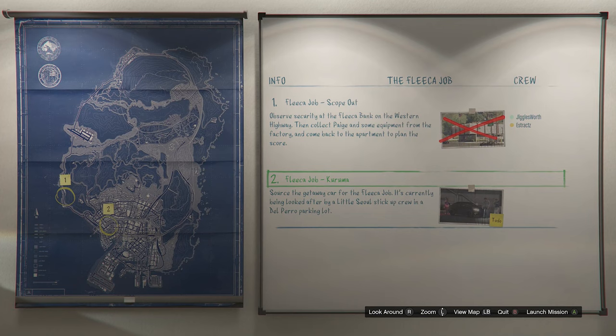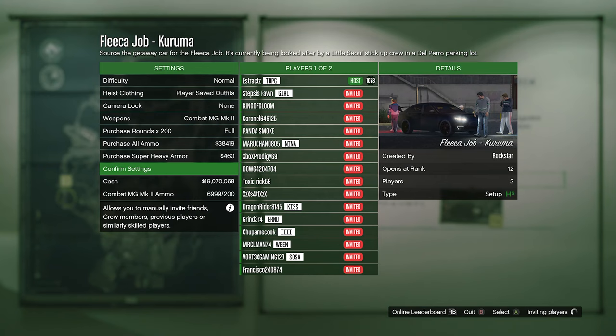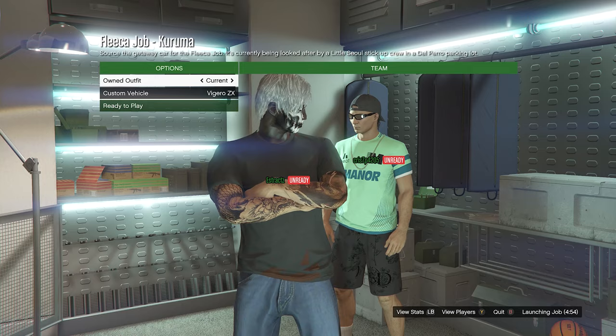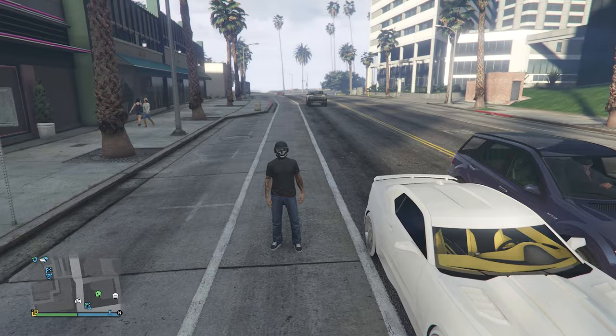If you're copying me, do the first heist called Fleeca Job. Complete the first mission called Scope Out, then go to the second job called Kuruma and launch that mission. Once you're in the Kuruma job or any apartment heist, set your heist clothing to player saved outfits, confirm settings, and invite a friend or random player. When someone joins, launch the job. In the outfits menu, scroll to the slot where you saved your outfit and hit ready to play. Once loaded in, pull up your phone and quit the job through your phone.